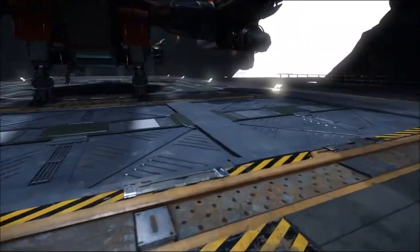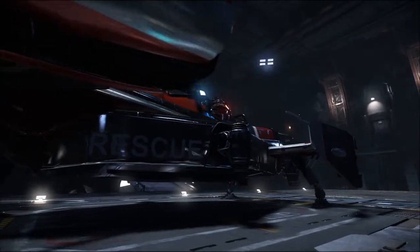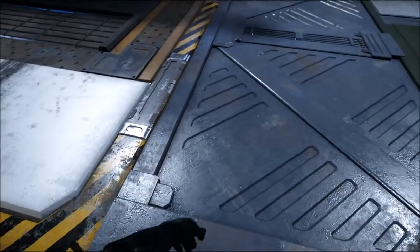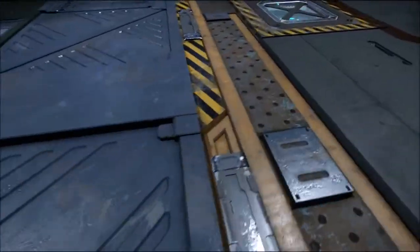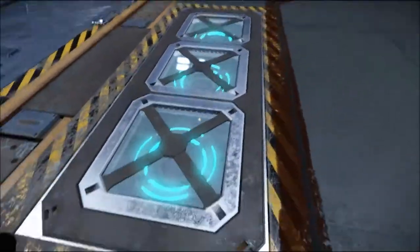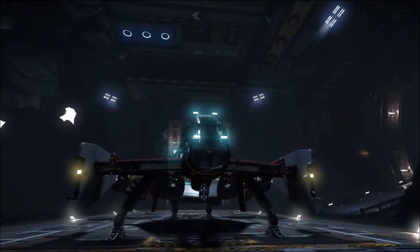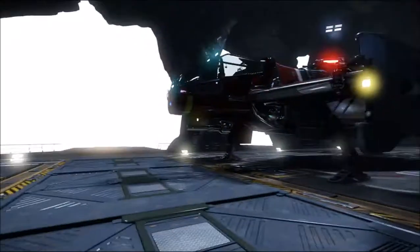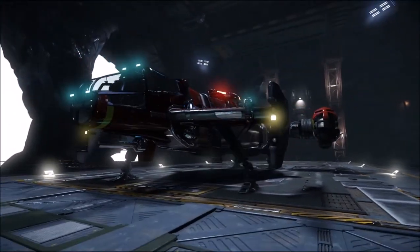There's not an awful lot to see here, to be honest — it's a bit dull and grey, although the lighting is actually really nice. Some nice elements on the floor there, the usual checker plate as well. That looks quite funky whatever that is. Not a lot to see here mate, so I think we'll leave it there. Nice view of the Cutlass anyway — that's the VFG Industrial Hangar.